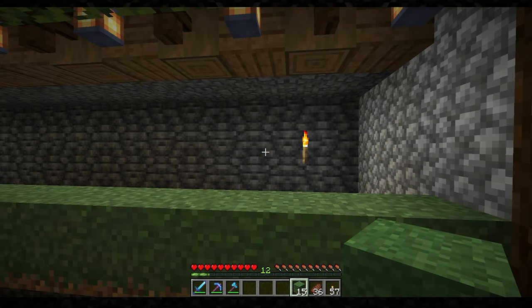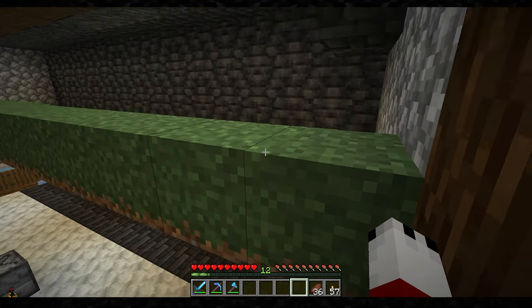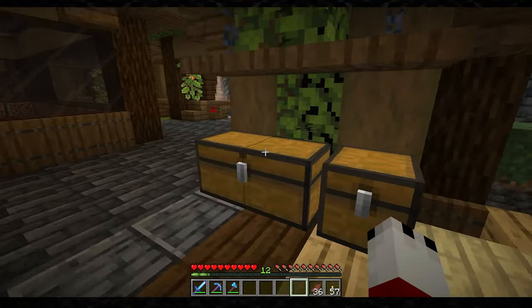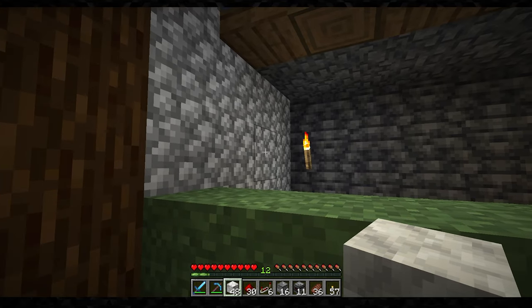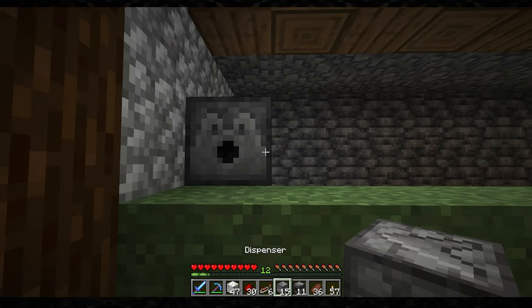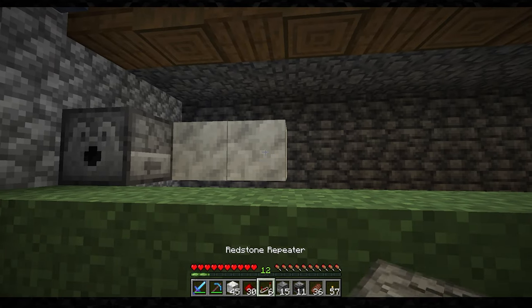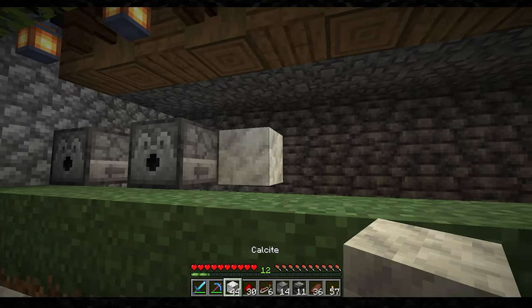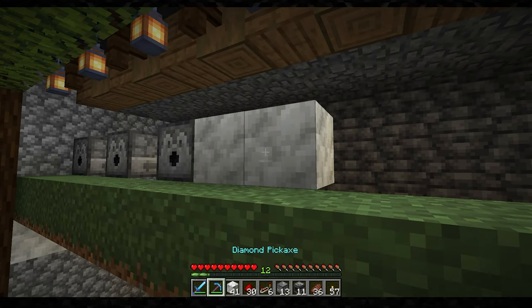I can look right at the sheep and they can look at me. I'm going to do the same exact thing on the other side. We're going to place a filler block here — we're going to break that in a moment — but we need it to place the dispenser. And we're going to do this for every other block, just like this, all the way down until we have eight on one side.